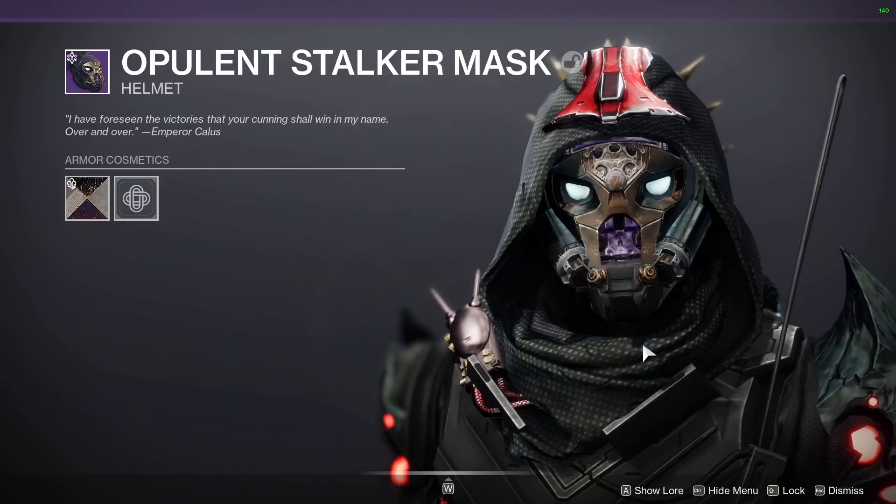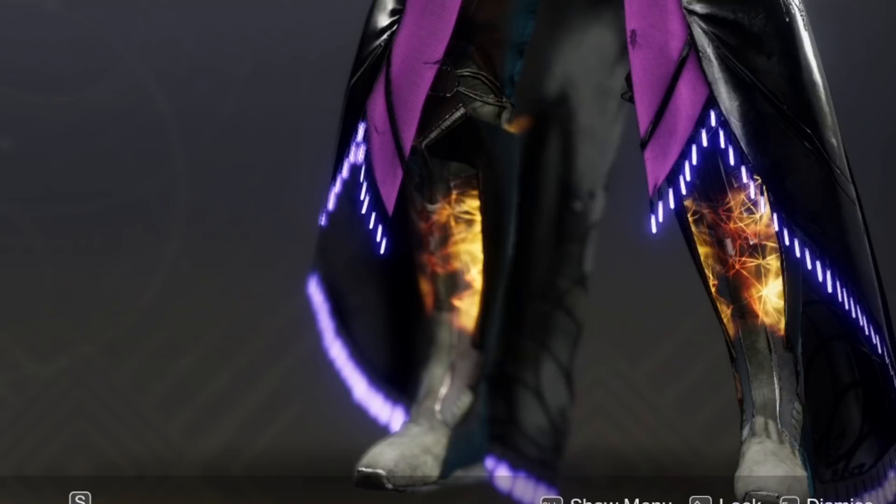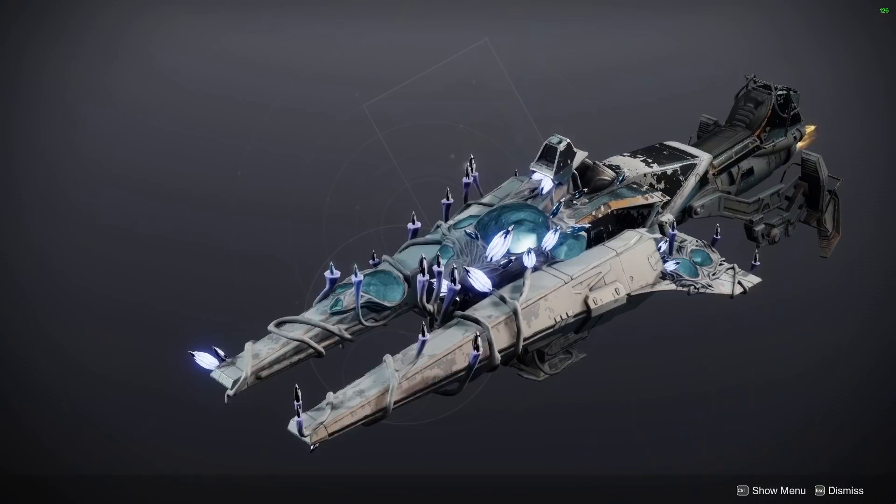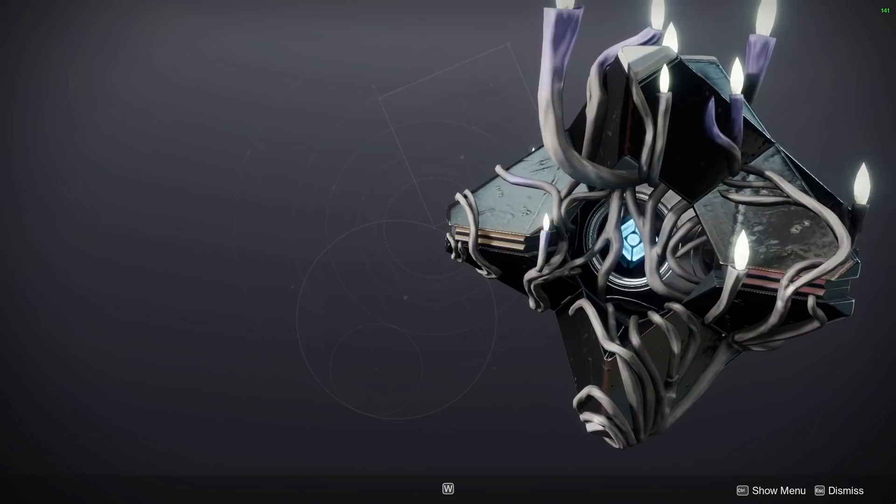I won't be mentioning some of the most obvious ones like Guardian Games ornaments. The first one is Warlock ornaments for Transversive Steps. The interaction here with Photo Finish is not quite light-in-your-face RGB — it's very subtle, and that's what I like about it. Moving on, the new Season 17 sparrow and ghost shells that'll be made available to us later on look incredible with the RGB shader applied.